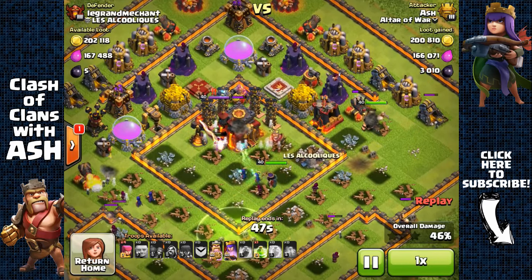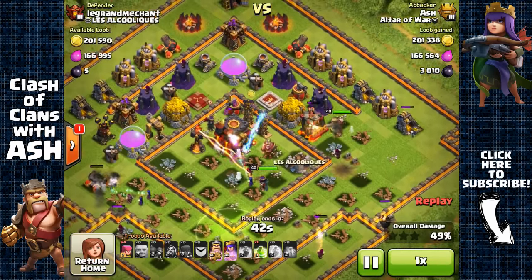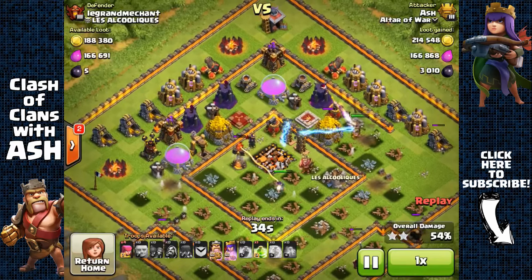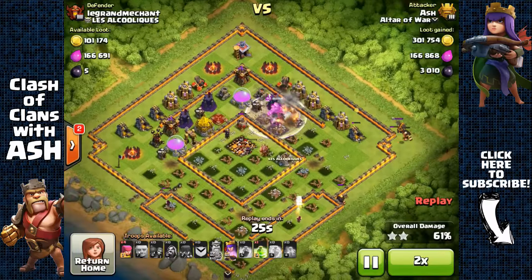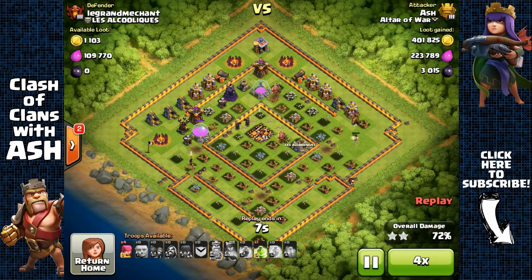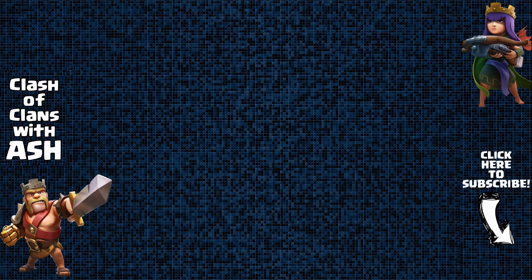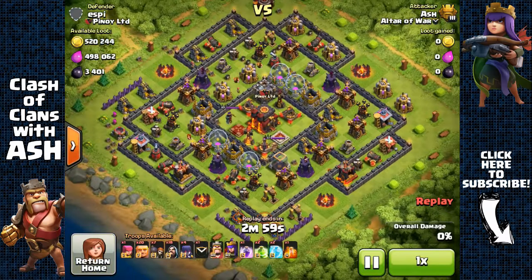I did manage to get a lot of resource here and also two-star this base. There's a Multi-Inferno and Witches are very weak to Multi-Inferno so they're not going to live for long. My Archer Queen has run out of shield since Giants don't have as much HP as Golems, but my Archer Queen is going to target that gold storage and my Barbarian King gets some of that elixir — so almost all the resource, over 1.1 million total.